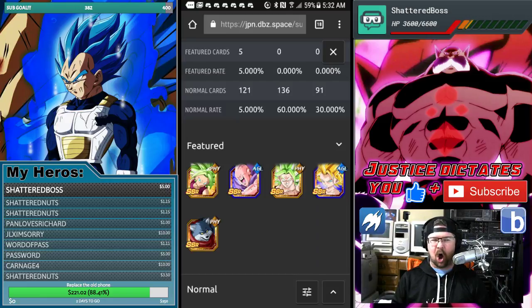Those of you that are not free to play, that are pay to play and are looking to summon on this — make sure you take advantage of the stone sale beforehand. I will be doing that myself, buying stones. She drops the evening of the 1st slash the morning of the 2nd.